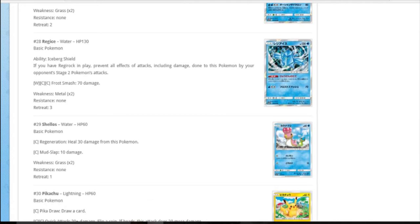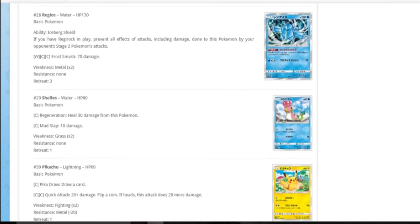The Regis have a synergy effect in this set. Regice's ability: if you have Regirock in play, prevent all effects of attacks including damage done to this Pokemon by your opponent's stage 2. So if Regirock's in play, Gardevoir Metagross can't attack you. What else is stage 2 meta? Vikavolt - that can't do it. 130 HP is still pretty good for a basic. If stage 2s increase in the meta it gets better, but it's got some issues.